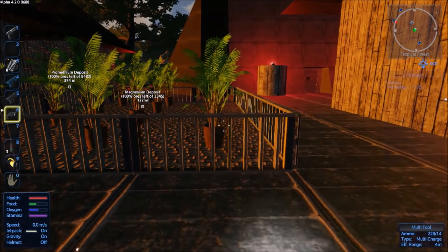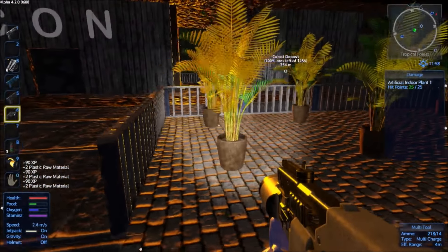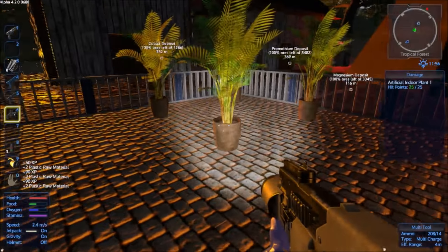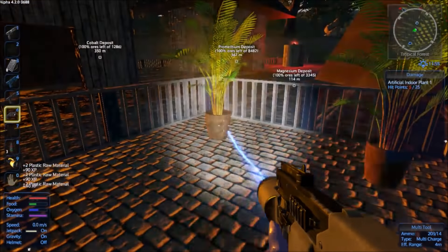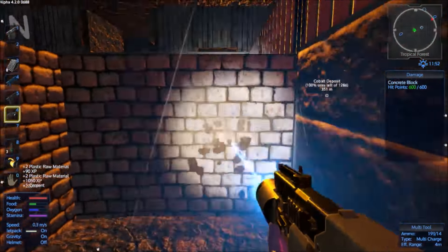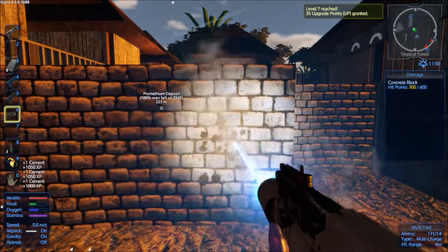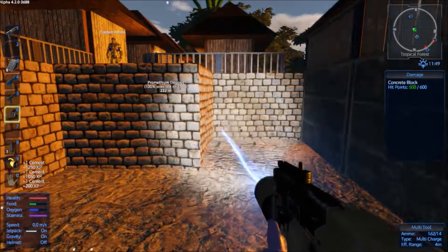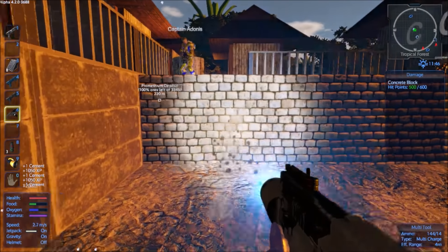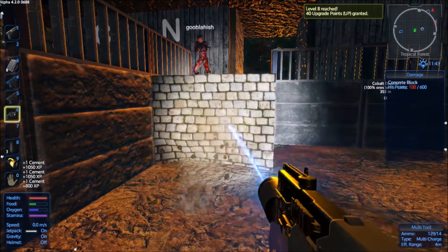Maybe we need a refrigerator too. Yeah, I've got two being made up. Is that concrete? It's giving me a lot of XP for removing these - almost 1100 per block. I'm level 8 now.